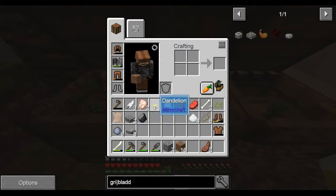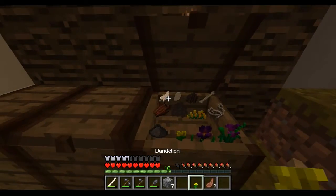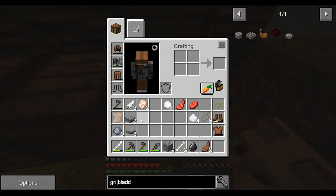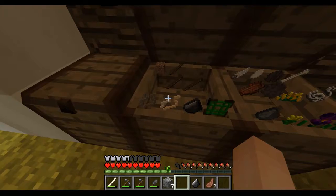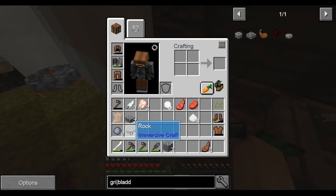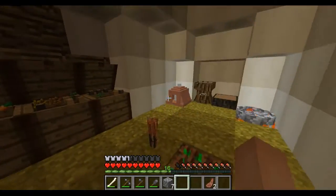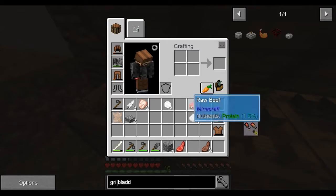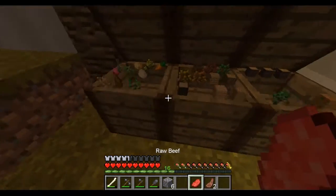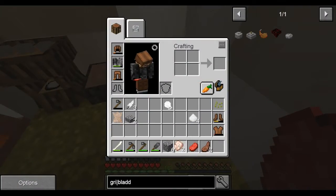Let's open these boxes and put some stuff away — dirt, dandelion, bones, flint, plant fiber, clay, rocks. Foods are going in the food chest. We'll go ahead and cook these up — multitasking at its finest. We can cook the chicken as well. I really want to put some slabs there.